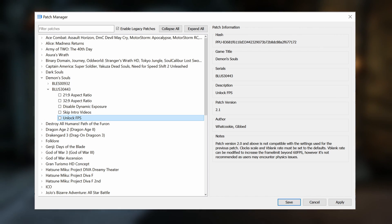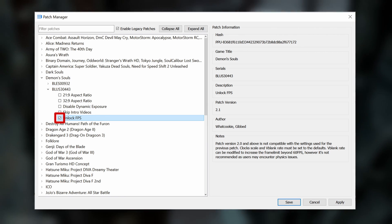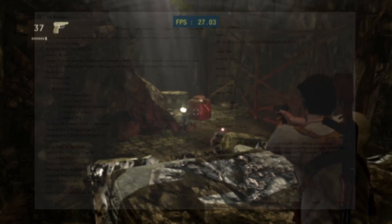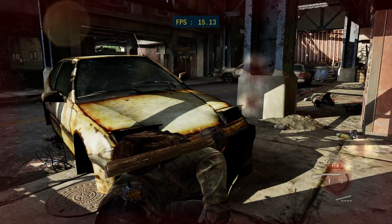You can also see any warnings or additional information that you may need to know in order to use that patch. Enabling and disabling the patches is just as easy as you might think — to enable one just check the box next to it, and to disable it just uncheck the box. Once you're done, just hit the Save button and next time you boot your game the patches you selected should be applied.